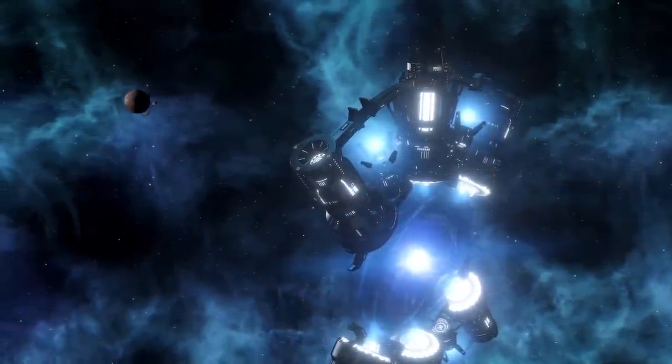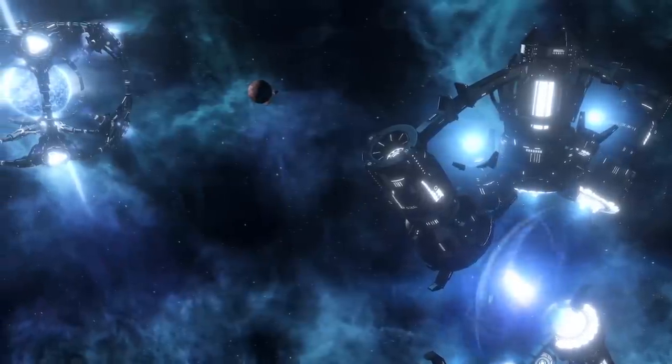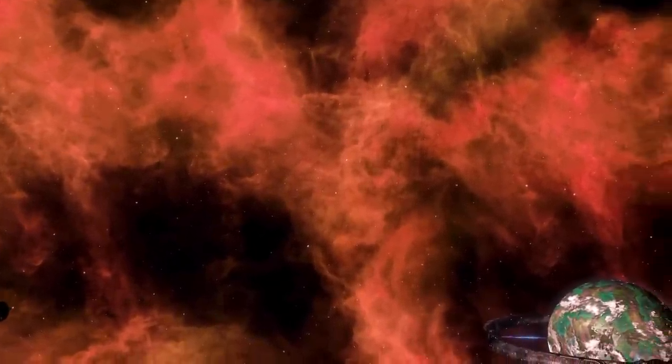The release of Stellaris Overlord adds three new megastructures to the game, although two of them — namely the Hyper Relay and the Orbital Ring — are kilo-structures. They do not require mega engineering, unlike the Quantum Catapult which does.